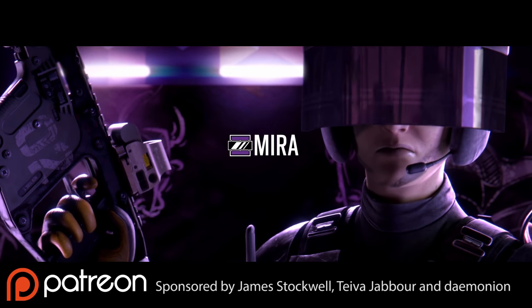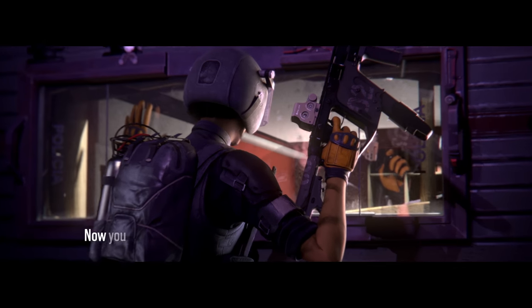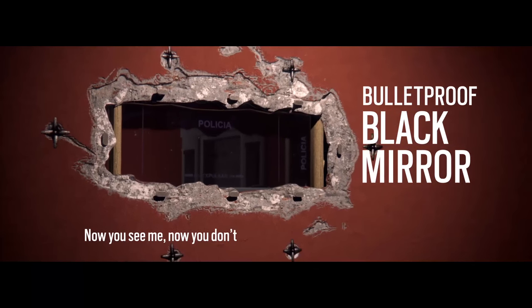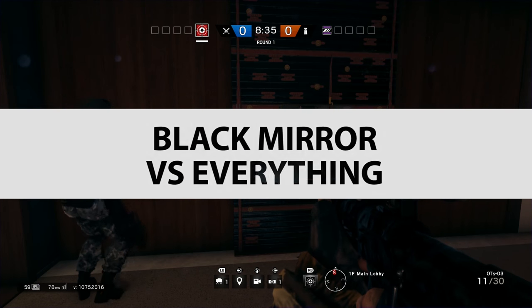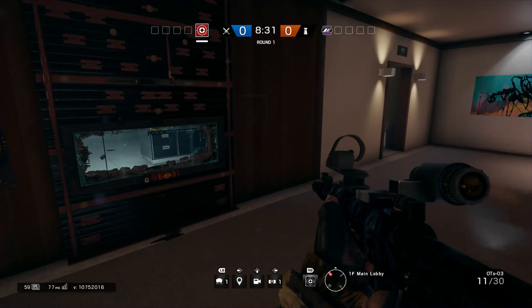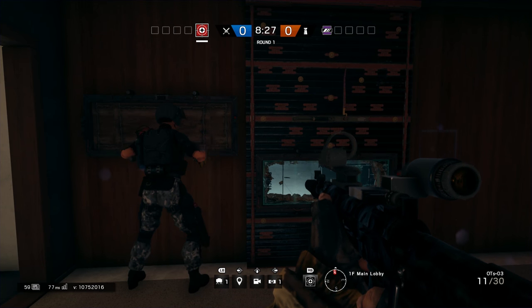Welcome to Core Ross Busts Rainbow Six Siege Velvet Shell. This is the new defensive operator Mira, who completely changes the meta of the game. Today we are looking at Black Mirror vs Everything, and we're going to test with two circumstances: Black Mirror on Reinforced Wall and Black Mirror on Non-Reinforced Wall.